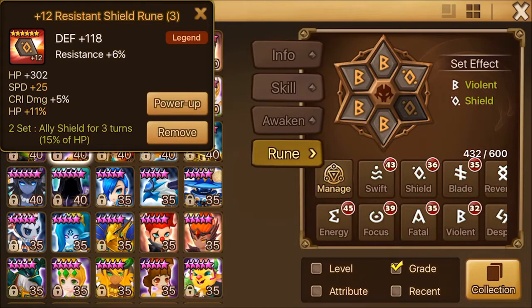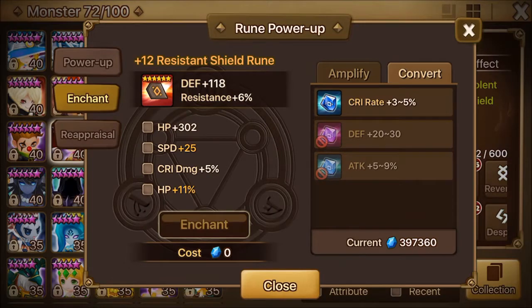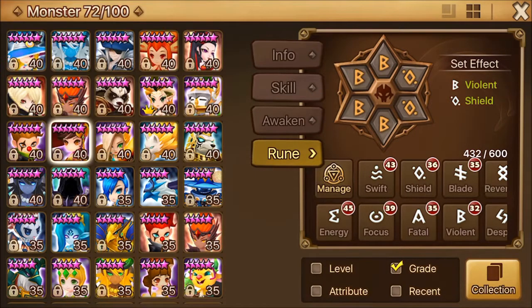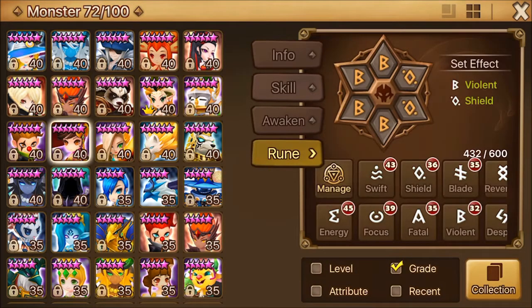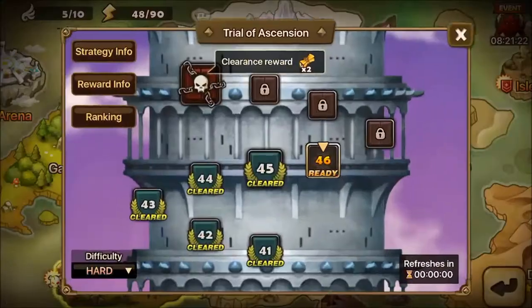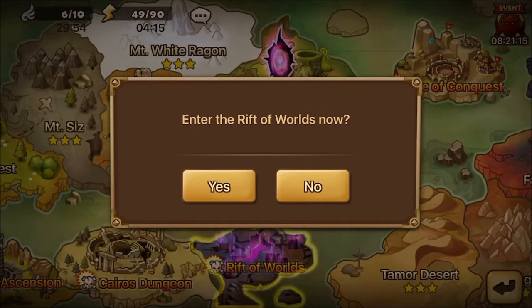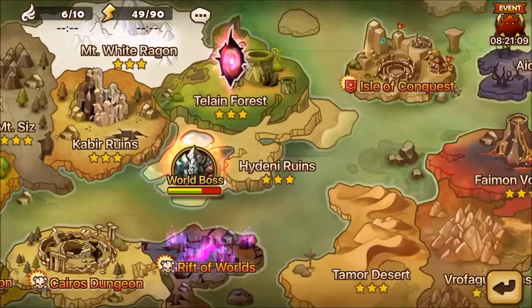I may take this rune out to give it to Bernard, but I'll have to switch runes around and I don't have the mana for that right now — I need to max out to plus-15 the runes on Ethna, and then go plus-15 on the slot-3 and slot-5 runes for my front liners on R4, because those runes are very helpful. I want to make Ethna as tanky as she can be with the runes I gave her.